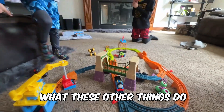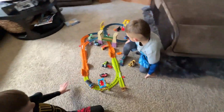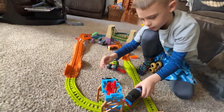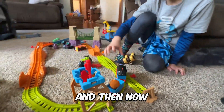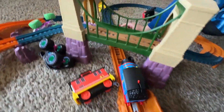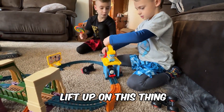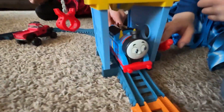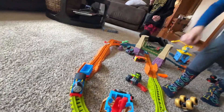Let's show everybody what these other things do — go over there and show us what the boulder does. Turn them off. So this basically drops the boulder. The boulder goes in here, and then it drops — oh sweet! Then we put the other boulder in there. He comes around to this, and then his wheels get lifted up by this thing. Then watch that red thing — see how that's how you stop him for the boulder. And then they're coming back down.